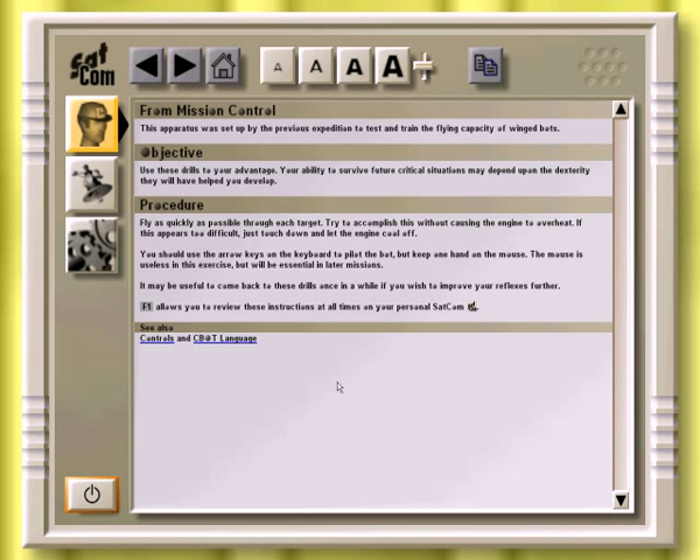Yeah, whatever, dude. Fly as quickly as possible through each target, and try to accomplish this without causing the engine to overheat, which I mentioned the heat deal on the engines previously. It's just a little bar next to your health. If this appears too difficult, just touch down and let the engine cool off. So when you're not flying, the engine cools off; when you're flying, the engine heats up.